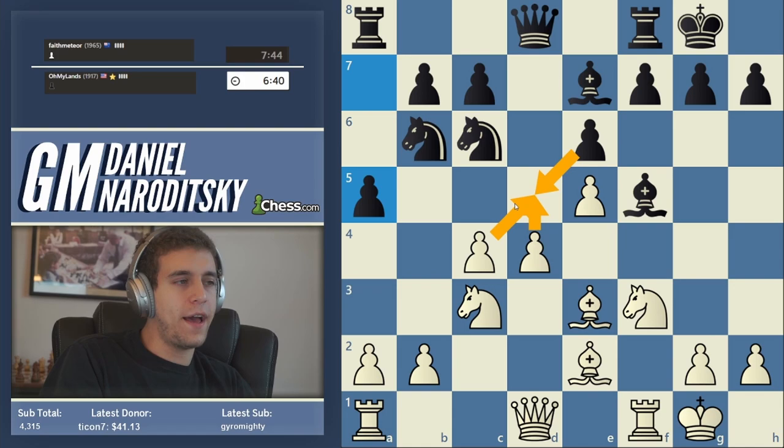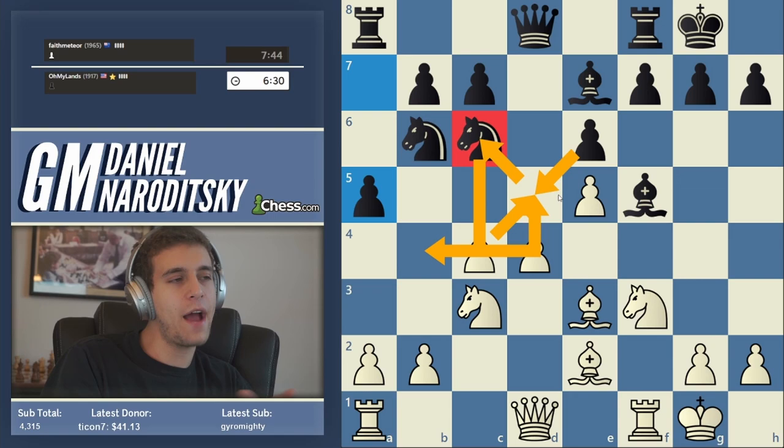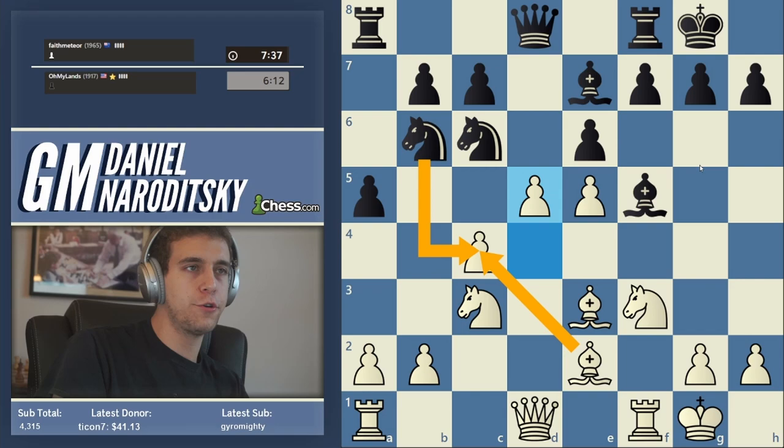After d5, e-takes-d, that pawn is going to be defended twice and attacked twice so he can't take it with his knight. He's probably going to go knight to b4, which puts more pressure on the d5 pawn. Can anybody tell me whether white has a nice way to transform the position and defend the d5 pawn? Knight d4 is interesting but that's not what I'm thinking of. Not a3, because he's able to take the pawn — let's make these moves on the board.